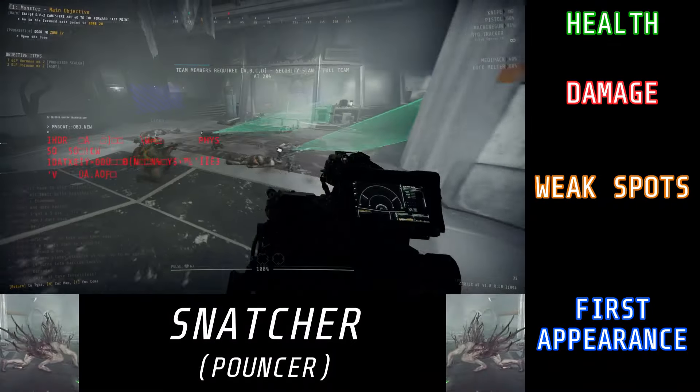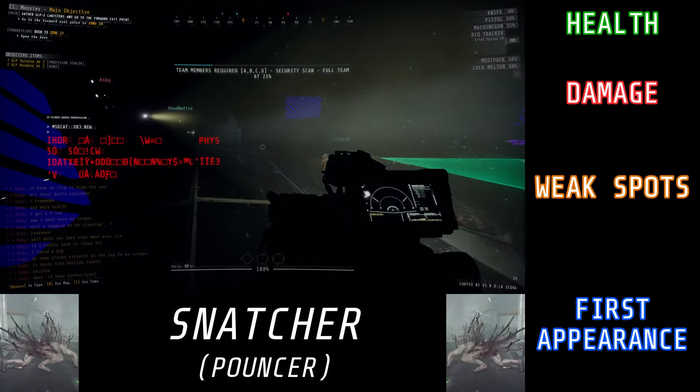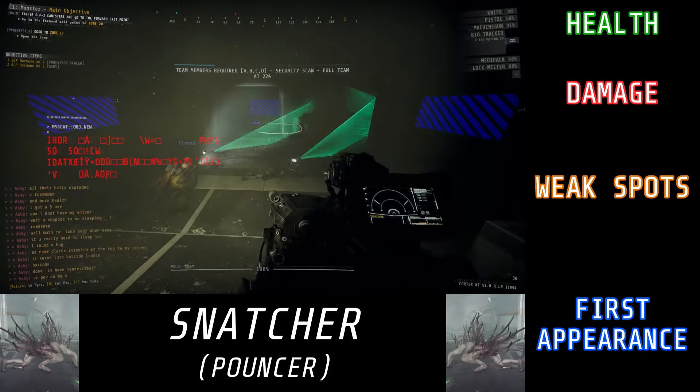Starting off, let's go over the two enemies that were introduced with Rundown 7, the first one being the Snatcher.